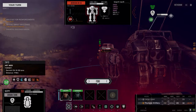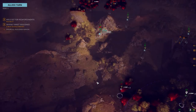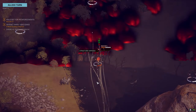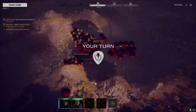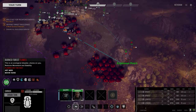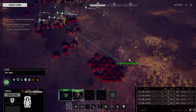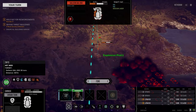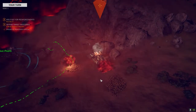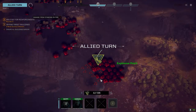Switch to the HE — doesn't really matter what we use on these guys. I find HE is really a waste of a round unless you can actually hit somebody directly. 13% — well, if you get one hit in the side, rear armor it is. Take that you little bastard.